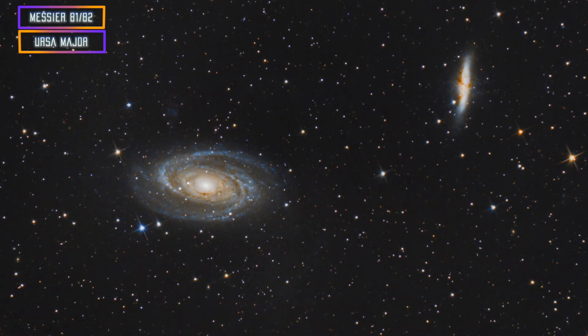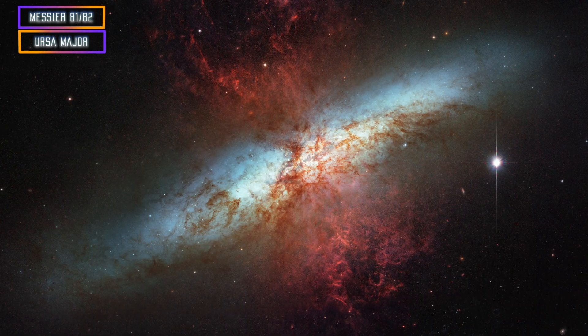My favorite ones for February are a pair: M81 and M82 — Bode's Galaxy and the Cigar Galaxy. I really love the Cigar Galaxy. There is so much red hydrogen alpha. It's a starburst galaxy so you can see it edge-on with a bunch of HA coming out of it. If you spend long exposures on it, you can also get some IFN — dark clouds within the whole image — and it's just amazing looking from a very dark zone.